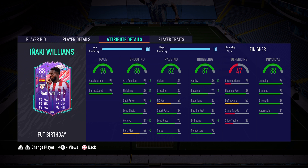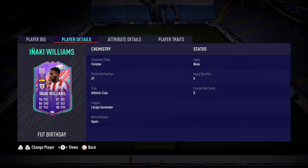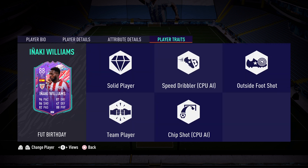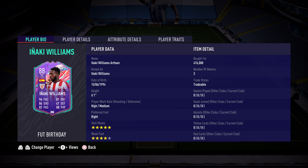In defending, heading accuracy is good at 88, and with 96 jumping and his 6'1" height we should be able to get headers in. 90 stamina should last you the whole game, 89 strength and 81 aggression round out this incredible tank that is Iñaki Williams. His player traits include: solid player, speed dribbler, outside the foot shot, team player, and chip shot. Is he worth half a million coins? That's what we're answering today.